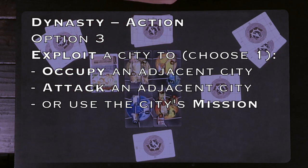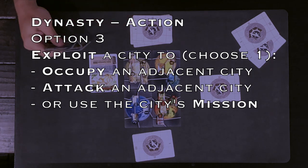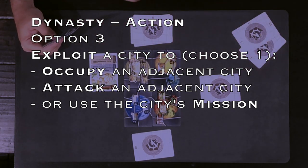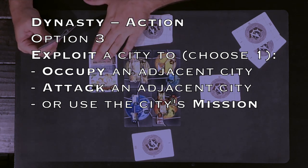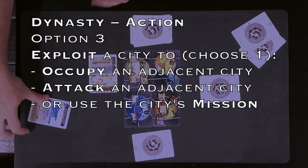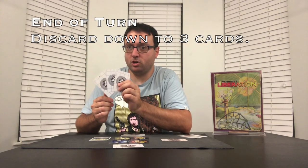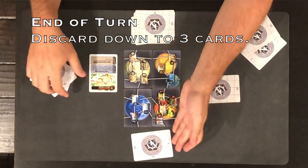So again, anytime you use your action to exploit a city, you're doing it to either occupy an adjacent city from your hand, or to attack an adjacent city, or to use the city's mission. That means there are actually two ways to use a city's mission: you can play the card from your hand to use the mission and then discard it, or you can use the mission on an occupied city by exploiting it. After they take their action, the Dynasty player's turn ends. There's a hand limit of three cards at the end of your turn, so if you have more than three cards, you have to discard any extras. Remember, the discard pile is face down.